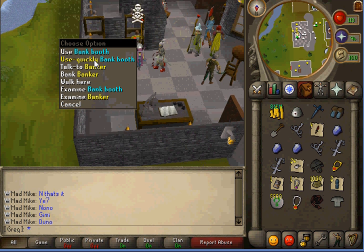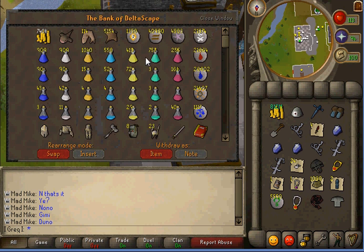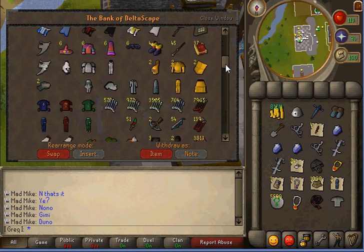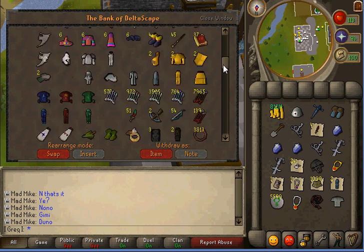Just a quick suggestion — bank moving, or whatever you can call it. I'm trying to build up a very nice, good-looking bank, and I'm having quite some trouble moving stuff because when I reach a certain line I cannot move stuff.